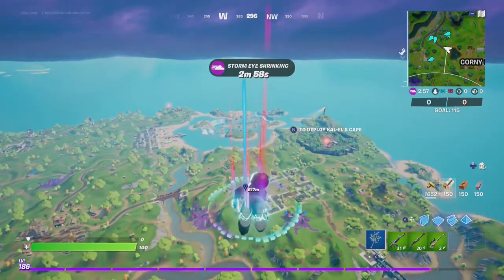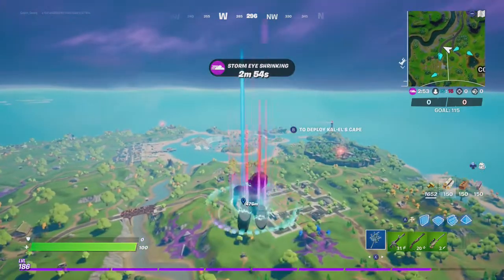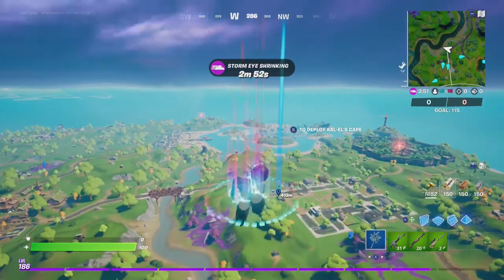Hey friends, thanks for joining us here today. Today Goblin Griffith is going to show you how to complete the legendary quest, Leave Secret Documents at a bus stop.